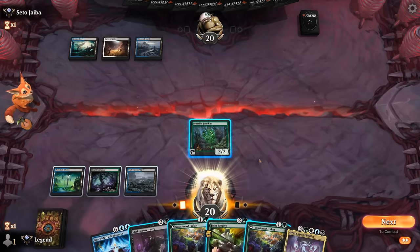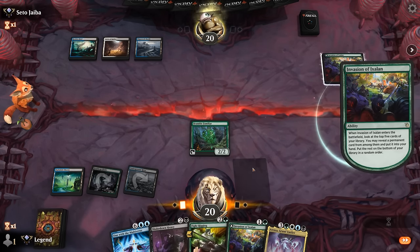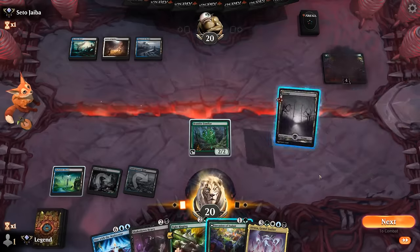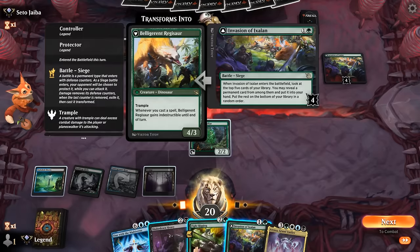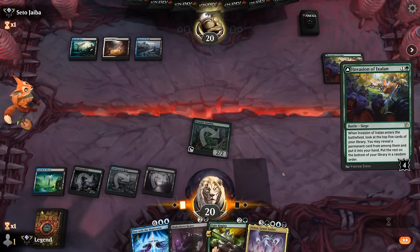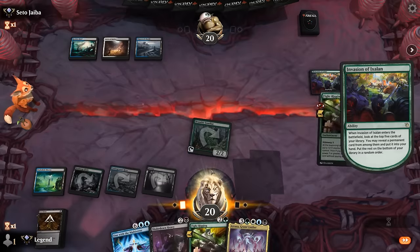Opponent is passing for now. How about Invasion of Ixalan and then take it from there — just finding a land here would be okay. Then we could Invasion of Ixalan again and potentially cast both combo pieces in the same turn. We find another Fight Rigging — probably still better than a land even though it doesn't necessarily let us play both next turn; gives insurance in case they answer the first Fight Rigging.